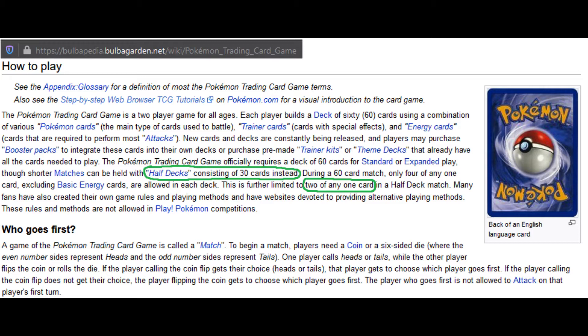How is the 30-card format different from the regular 60-card format? The main difference is that your deck has 30 cards instead of 60, and you play with three prizes instead of six. Although I couldn't find anything official, another difference found on Bulbapedia — though no source was cited — is that you're limited to two cards with the same name instead of the usual four.